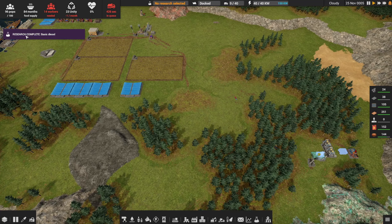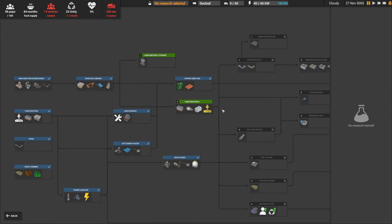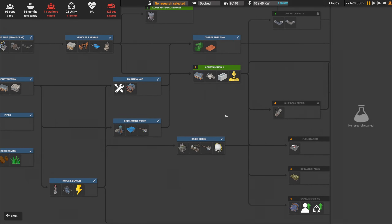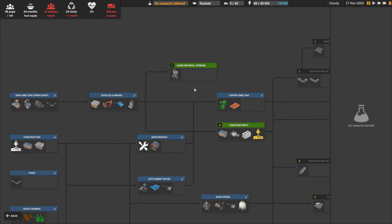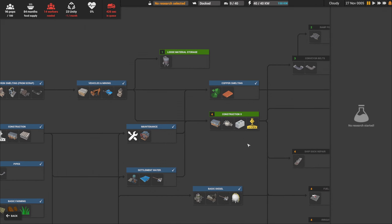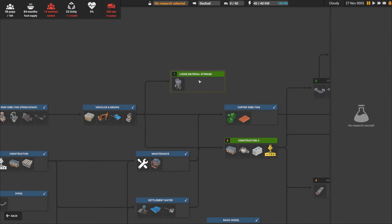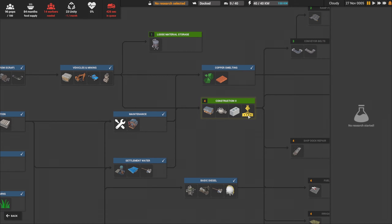Research complete — basic diesel. I'm going to pause and pick another research. I'm pausing because I don't want to miss a problem that's festering — I'd rather take my time, look at the tech tree, and know I'm not going to have problems getting worse outside my doors. We've got construction level, construction parts 2.